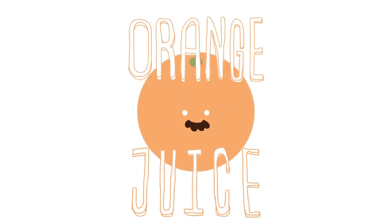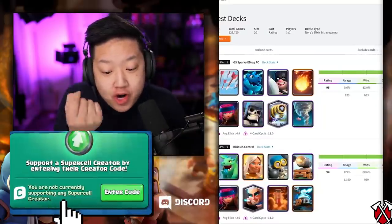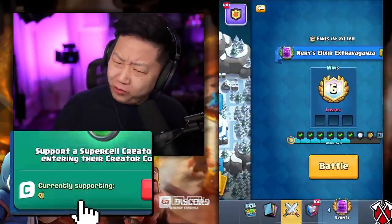We literally have the best deck in the game for this challenge — statistically speaking, not clickbait. It's an Orange Juice deck, so if you're on Royal API this has an 83% win rate — 83% — which are rookie numbers.